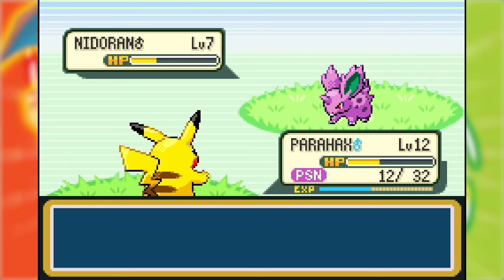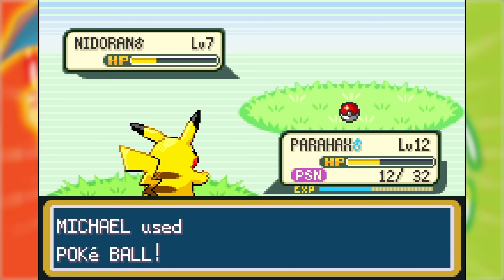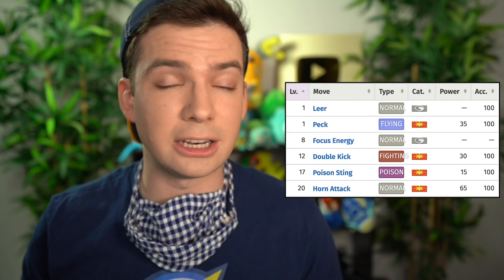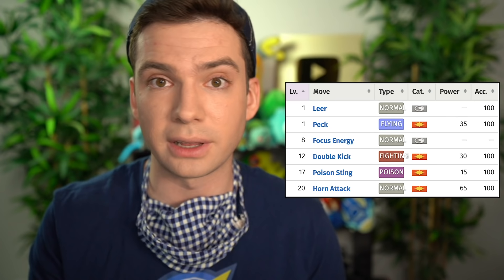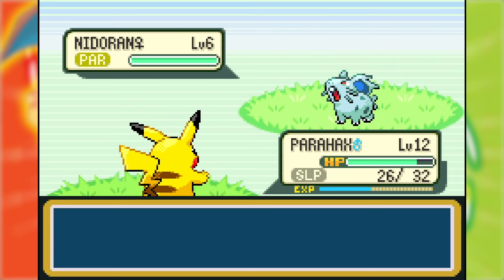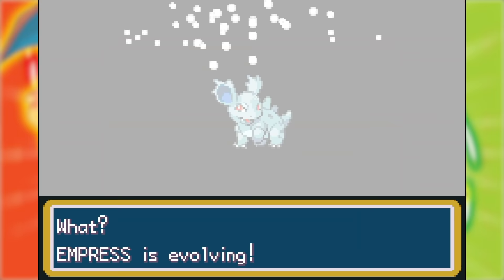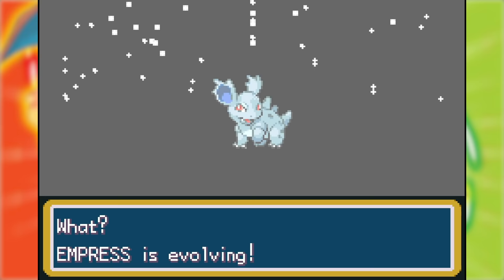Once on Route 3, I caught a Nidoran Male to use the Poison Point strategy I wanted earlier on future Rock types. I randomly named it Needle. Unfortunately, I realized Nidoran Male didn't learn a normal type attack until level 20 if kept from evolving, or level 22 as a Nidorino. However, Nidoran Female had Scratch right away. I wanted one of them useful immediately for the Rock types in Mount Moon, so I caught a Nidoran Female and named it Empress, then trained it up to be about equal level with Vermin.